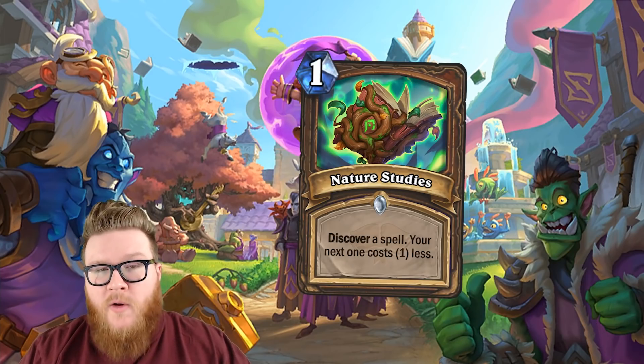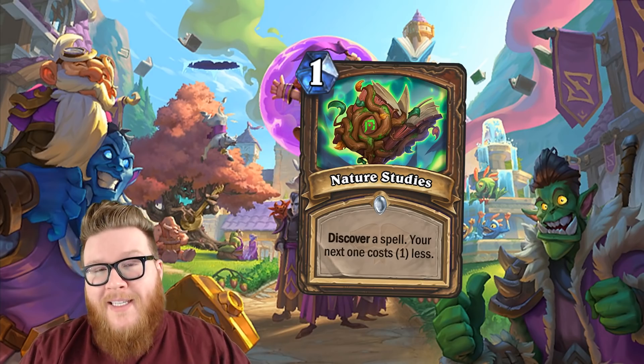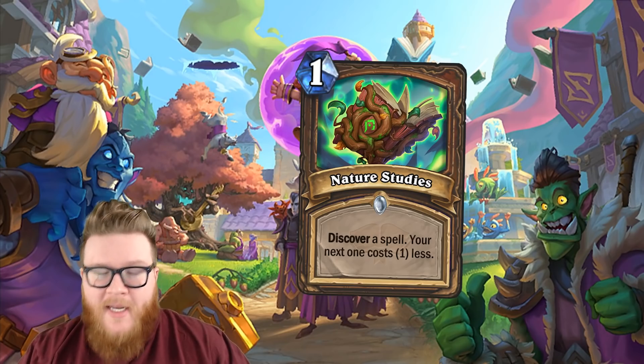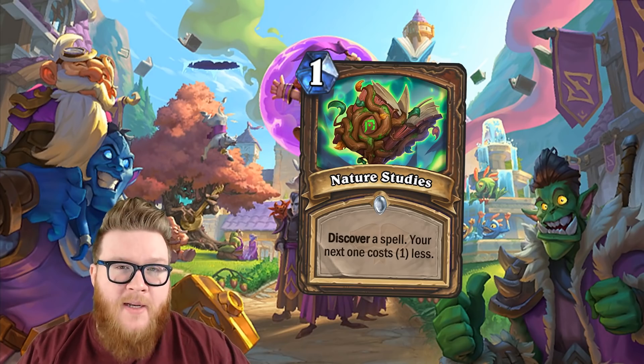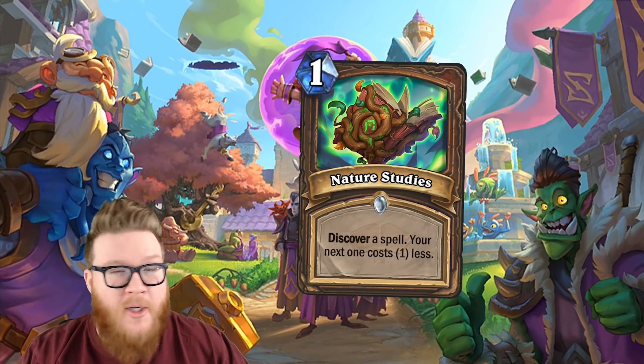There will also be a new series of cards called studies that allow you to discover a card and then discount the next card played of the discovered card's type. So if you discover a minion, it will discount the next minion you play, essentially allowing you to generate resources without much of a tempo loss.